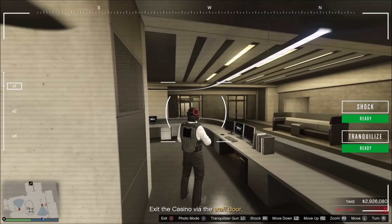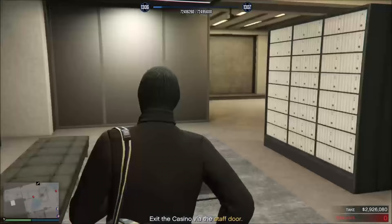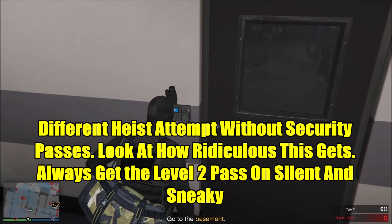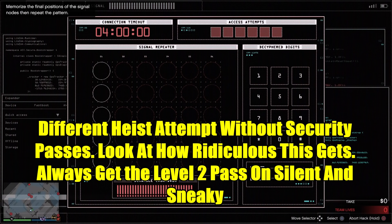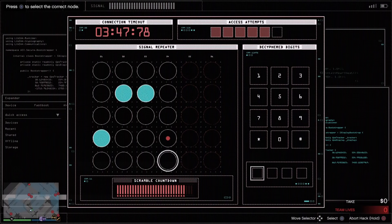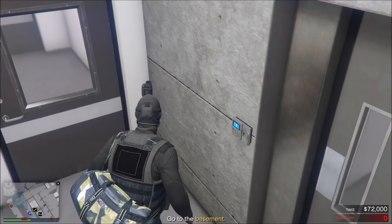Security intel — complete it once, you always have it. Power drills — if you feel you can hit the safety deposit boxes, go for them. Security passes are the most important prep for silent and sneaky. Without them you have to hack three doors, and they are the dot hacking — the most complicated type. You can take a picture of your TV to get the combinations, but it still wastes so much time. Just complete the security pass prep and use a key card through those three doors: first when entering the control room, second going downstairs, and third when leaving.